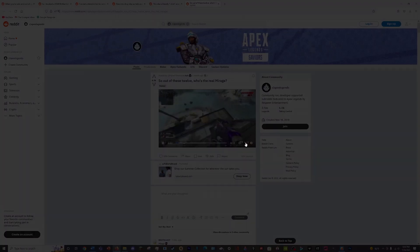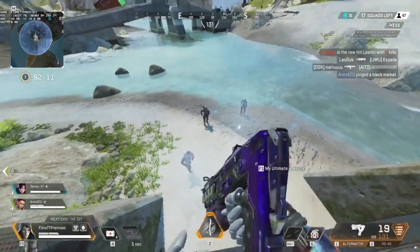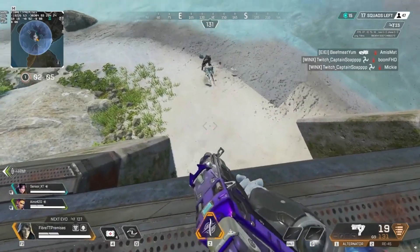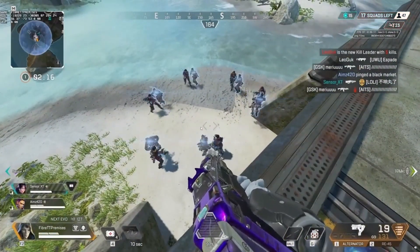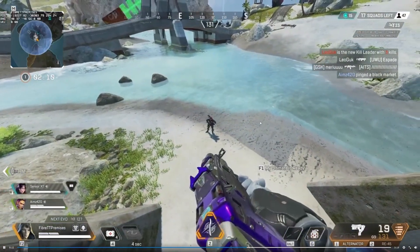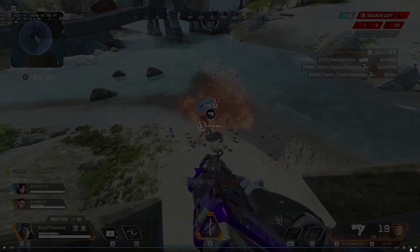Next clip: 'Out of these 12, who's the real Mirage?' So we have Mirage's ultimate with all the decoys, they're all emoting, and it comes down to one guy not doing anything — he's teabagging. You gotta give it to the solo players, they will try anything to survive. I've been there, it gets easier. That does look cool though — if you really wanted to confuse your enemy, you could definitely try that.